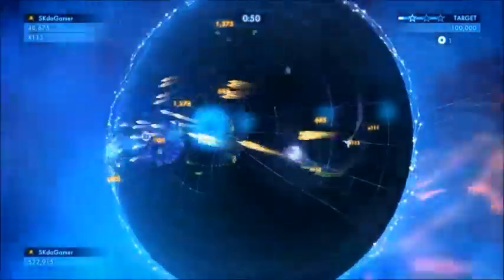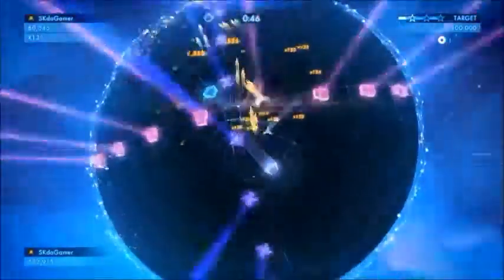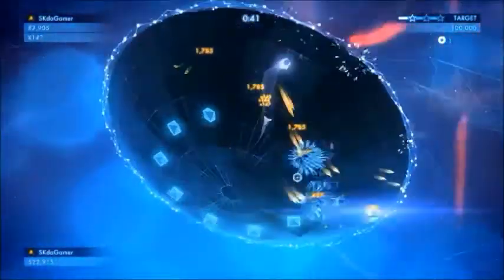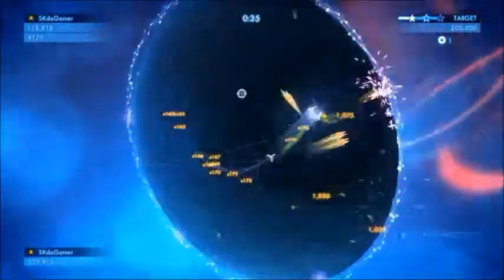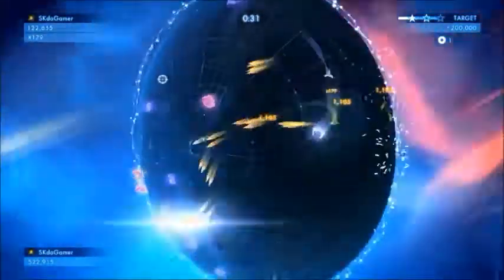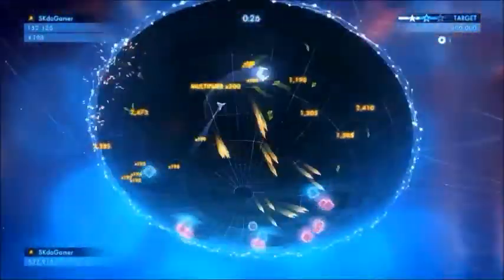We've got the starting enemies that you would usually have. So these blue ones are called Grunts. The purple ones that just spin around and wander around are called Wanderers. And these pink ones were introduced in Geometry Wars 2 and Geometry Wars Touch. I don't know what their name is but I just call them Flippers because pretty much that's what they do — they flip.